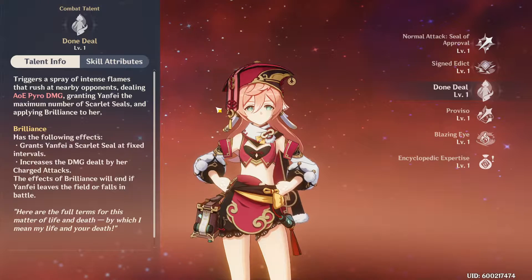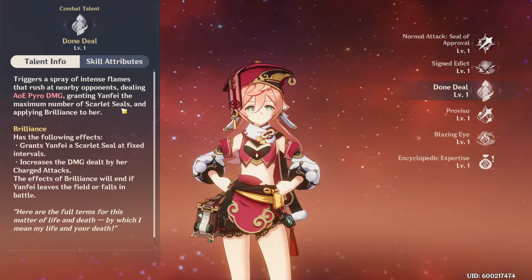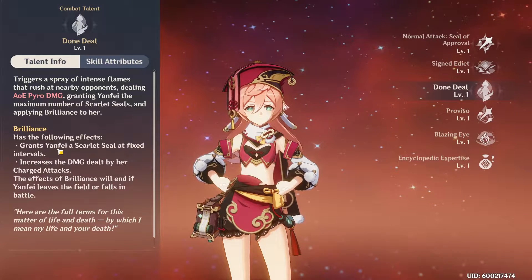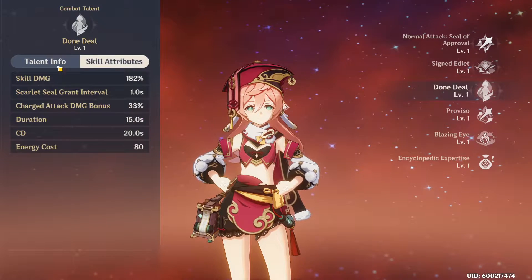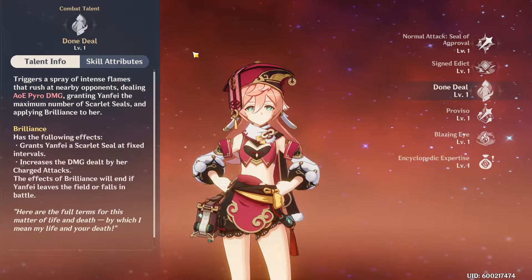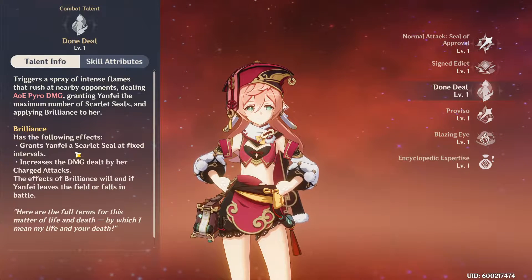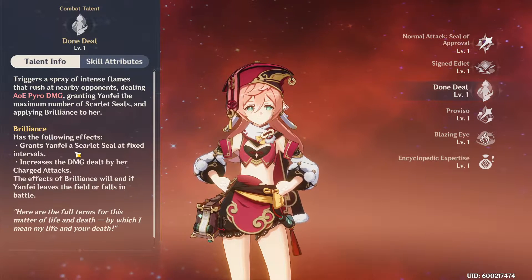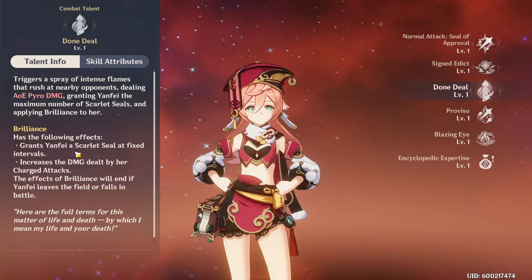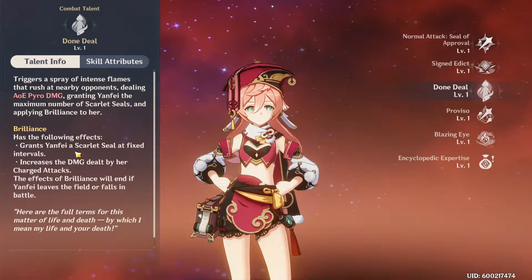Her elemental burst is another AoE Pyro damage effect, but the main purpose is to apply Brilliance to her. Brilliance makes her gain Scarlet Seals over time — about one per second — and this lasts 15 seconds. The other effect is that your charge attack damage is increased. So you can see how you want to combine all these abilities and spam as many charge attacks as you can, enhanced by seals to cost less stamina and be more powerful, with further boosts from her passives.